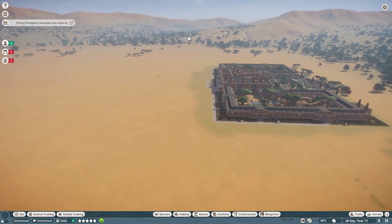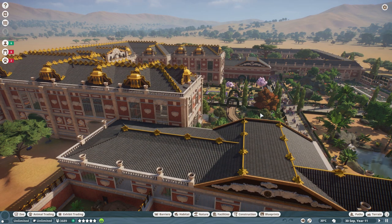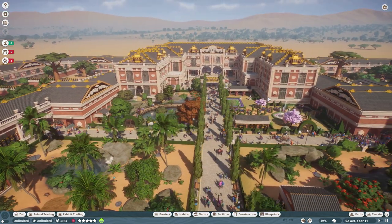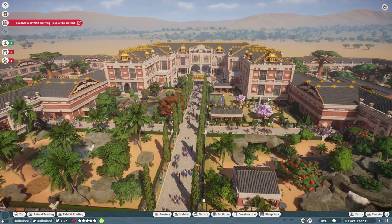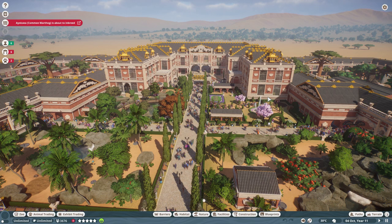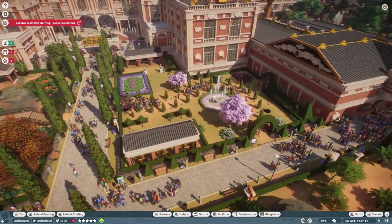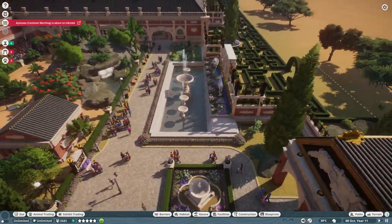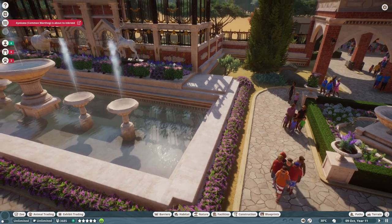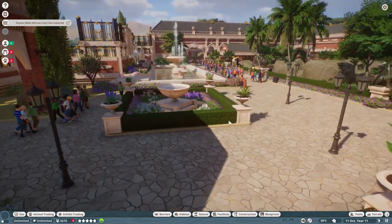This park is pretty big - granted it's not the entire map, which you don't ever need for your zoos. I wanted to showcase this because it's always good to look at other people's creations for inspiration. Just the entrance alone - I am flabbergasted. I'm in love with this - it is super absolutely gorgeous.